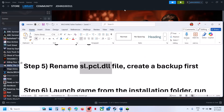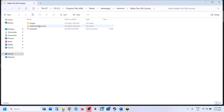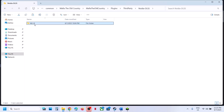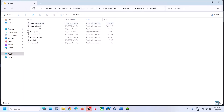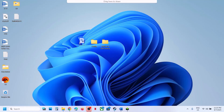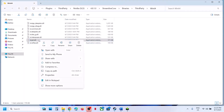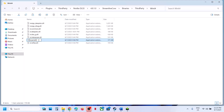The next step is to rename the slpcl.dll file. Right-click the game in Steam, select Manage, and click Browse Local Files. Open Mafia The Old Country > Plugins > Third Party > NVIDIA DLSS 4.8.1.0 > Streamline 4 > Binaries > Third Party > Win64. Here you can see the slpcl.dll file. Create a backup first, then rename the file by right-clicking and adding .old to the end. Launch the game and check. If you face any problem, you already have a backup so you can restore the file.